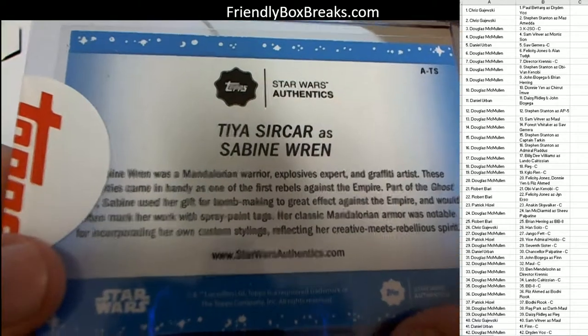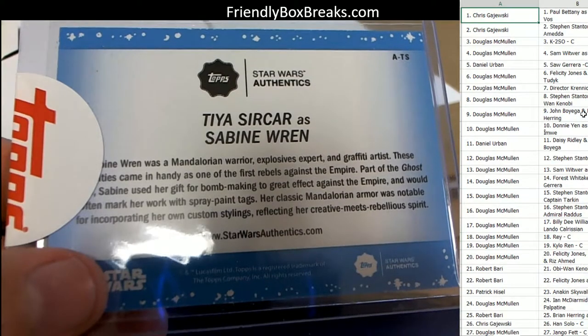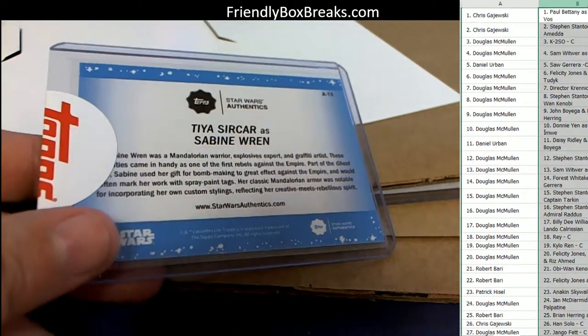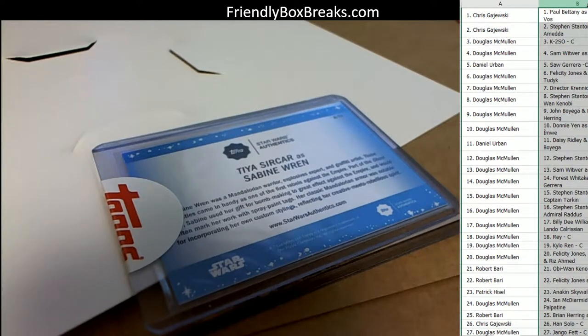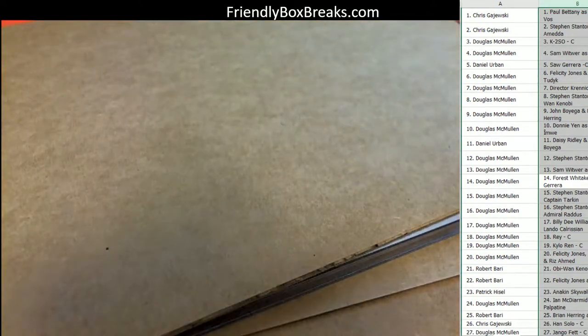Let's see which character this is — Tya Sir Car. Let's go right to our list here and see if we can find Tya Sir Car. Maybe we can do a Ctrl+F and see who has that. All right, so nobody has this one — Sabine? Nope. So maybe this one's gonna have to go to random. Nobody has that one, but that's awesome though.